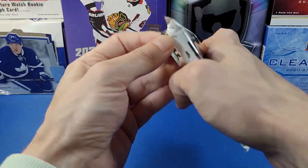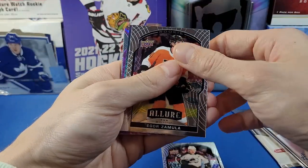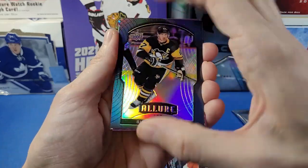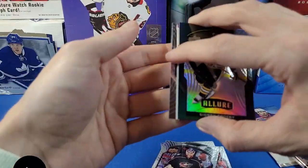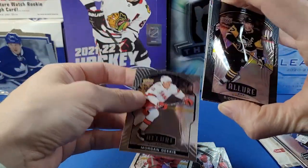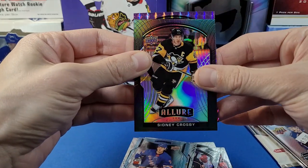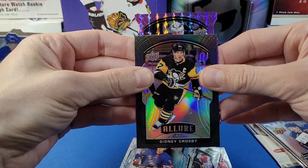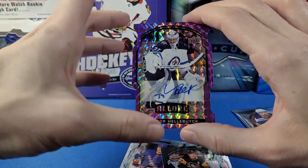Let's move on to 2020-21 Upper Deck Allure. Got Nathan McKinnon — looks like we have something purple coming up here. There's a Sidney Crosby black — that is awesome! Merzlikens on the back, Anthony Mantha, a geeky rookie, Vitaly Kravtsov rookie, and then a really cool-looking purple die-cut card. It's the goaltender — whoa — it's Connor Hellebuck and it's autographed!